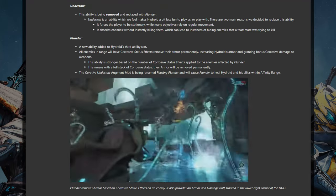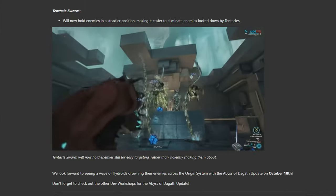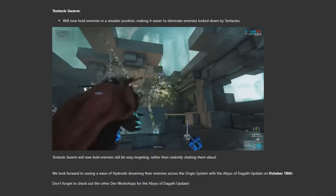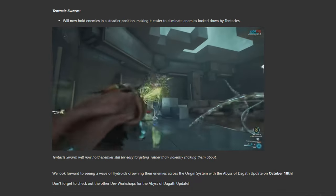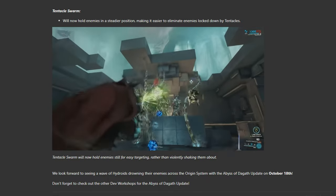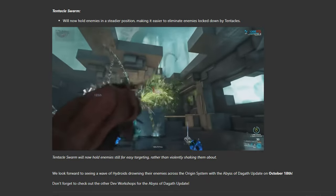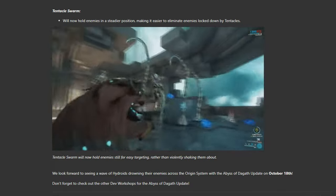As for the corrosive damage buff, a direct damage buff is almost always a win. Finally, Hydroid's 4 is remaining almost unchanged. The damage type is shifting to corrosive, and instead of swinging enemies everywhere, it'll instead hold enemies in place for easier kills. This is closer in nature to Vauban's 4th ability, but still suspending enemies, reducing their armour, and letting you handle that at your leisure.